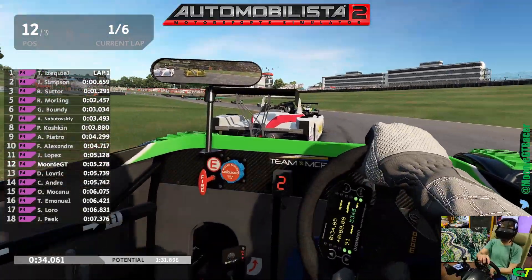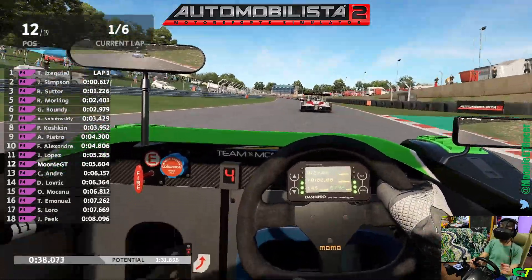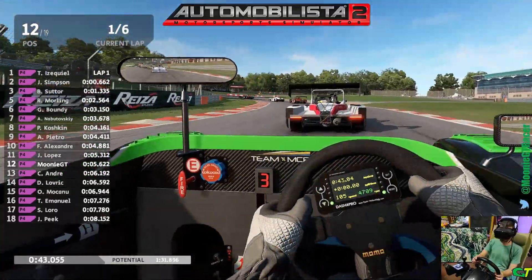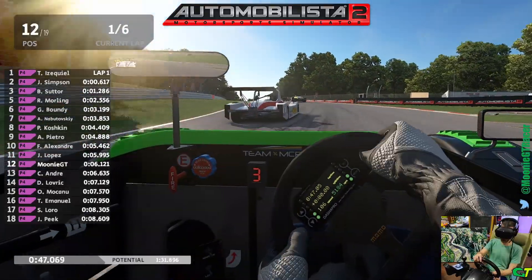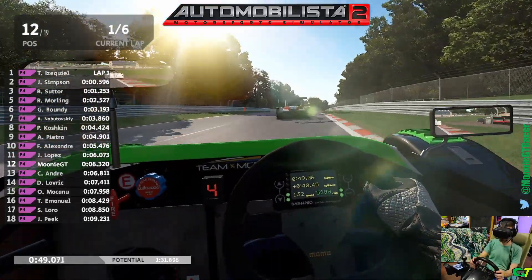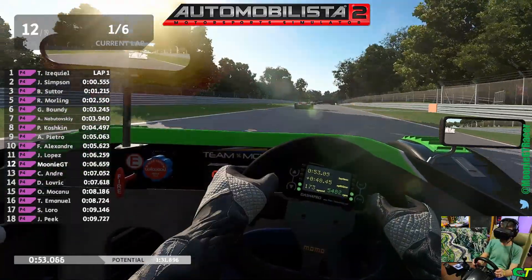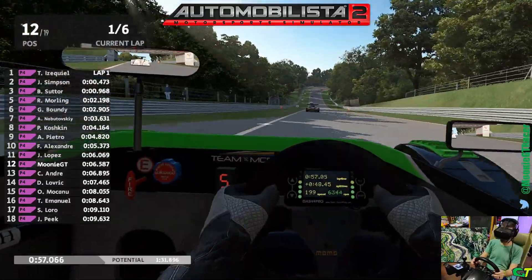We'll see how they behave during the race. I still think, in general, AMS 2 AI doesn't have the awareness of me that other sims have. ACC comes to mind — ACC is really good at cars realizing that you're there and giving you room, maybe to a fault. Maybe ACC gives you too much room. But AMS 2 doesn't have that quite figured out yet.